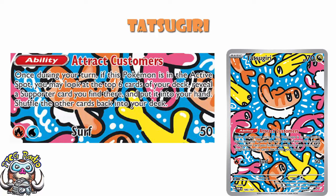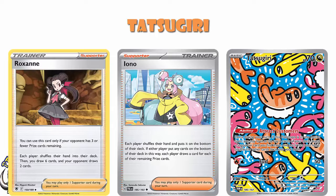It really lessens the effect of cards like Iono and Roxanne — comeback cards. The whole point of Iono and Roxanne is: you take prizes and then I punish you by playing these supporters, put you down to a low hand size. Well, not so easy anymore. Because now I just need to make sure I've got a Tatsugiri on the bench. My opponent plays an Iono or a Roxanne, puts me down to a two-card hand, and I just attract customers — and by customers, I mean supporter cards. Now I've got a supporter card and I am ready to go.